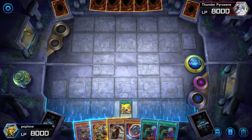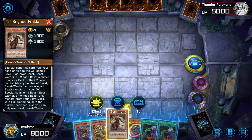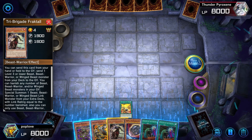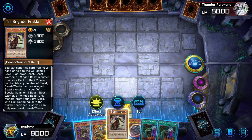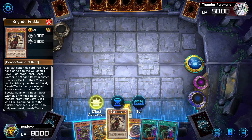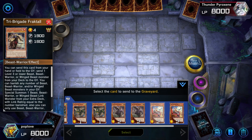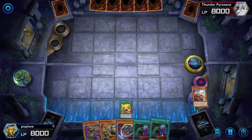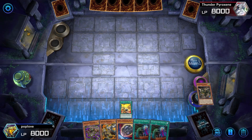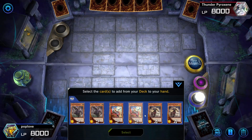For this combo, ignore everything on the field and everything else in our hand except for Fractal. The purpose of this combo is to show you how you can use just one card — specifically Fractal — to get Appaloosa onto the field, which can be very handy depending on the situation. So we activate Fractal's effect, and that lets us send Kit into the graveyard, which creates another effect, which allows us to send Nervil into the graveyard, which then allows us to draw Karas.